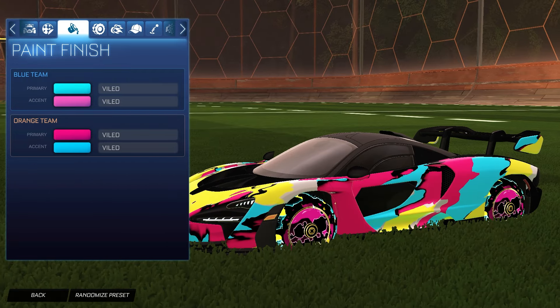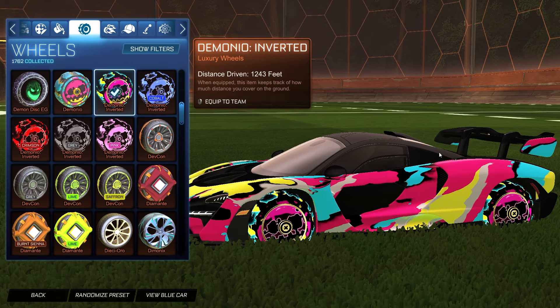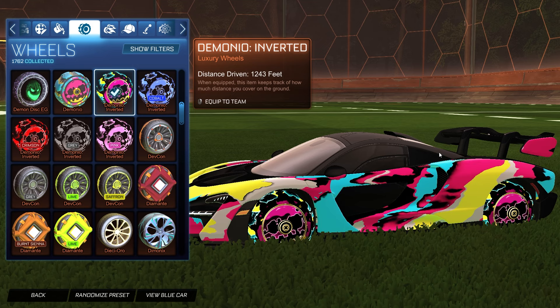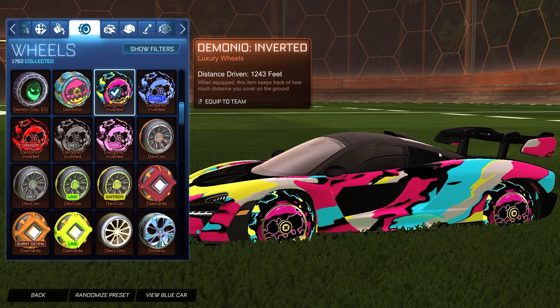The reason you want the saffron Vial decal specifically is because of the wheels: the Demonio Inverted wheels have every single color from the decal and the colors we chose — pink, saffron, and blue all look amazing together. That's why I recommend the saffron Vial decal. If you don't have it you'll just be missing one color, so it's not the end of the world. The Vial decal actually looks really good on the Senna. For the boost we have the Laser Light boost — Rainbow boost has a great look but the sound is really obnoxious, and Laser Light gets all the colors: saffron, blue, and pink.